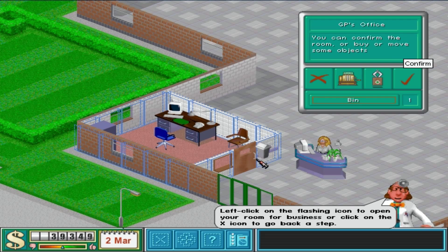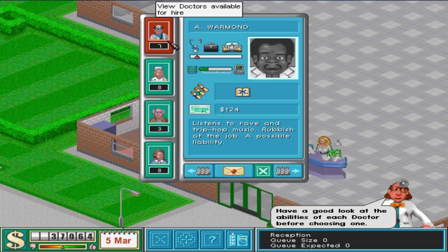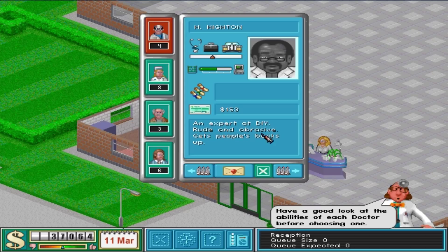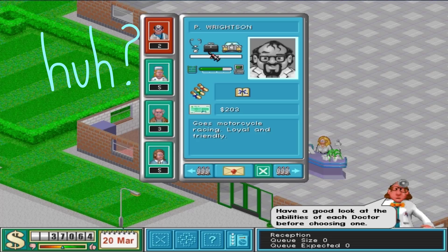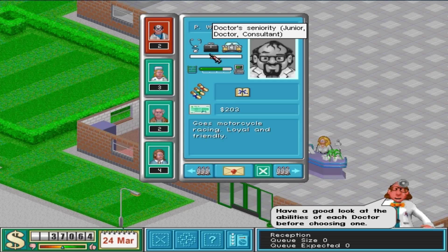So, we need a doctor. What have we got to choose from? This one's very junior and not very good. Well, I'm not getting him. He's a bit better — he's a doctor at least, not a junior, but he's a bit rude. Ooh, this guy — loyal and friendly — is really good. I don't know where that crap doctor went, but let's get this guy. He's alright.